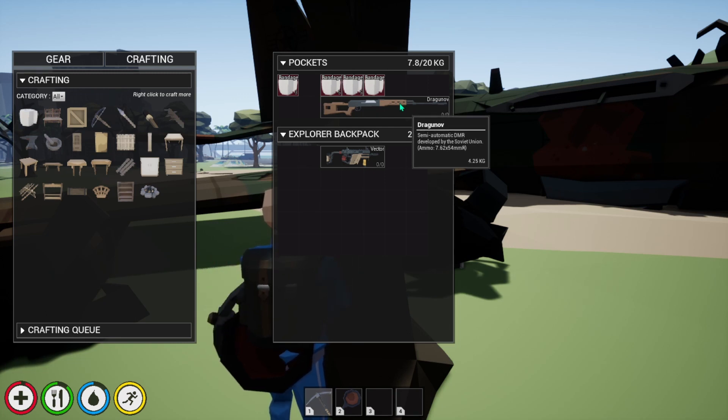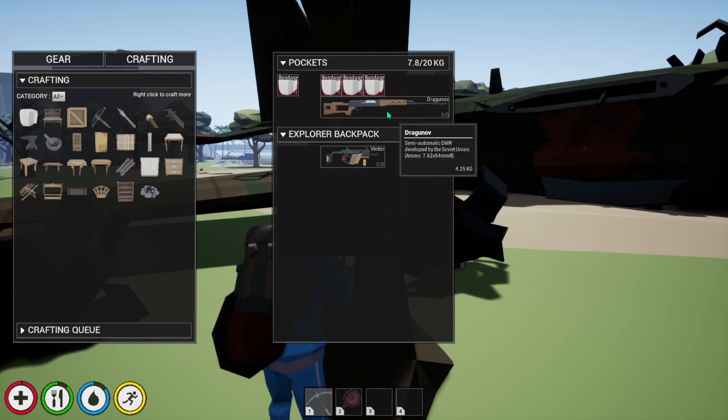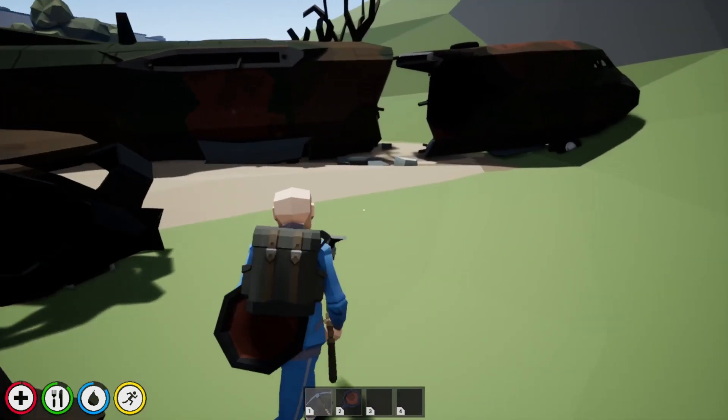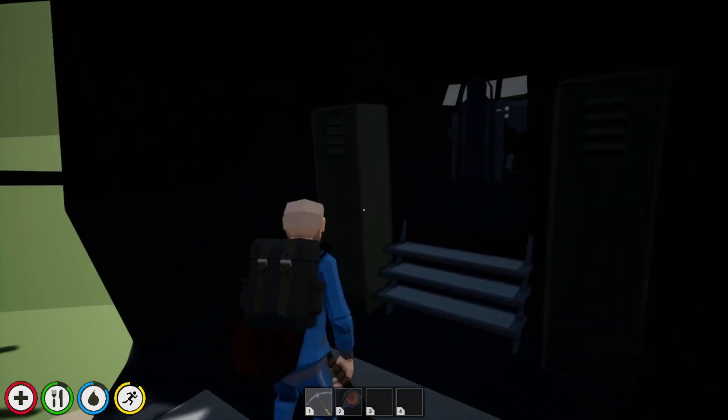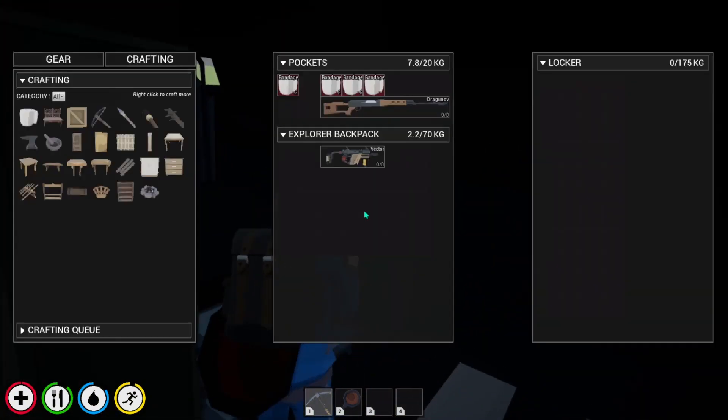We have a Dragunov — I think that's how you pronounce it — and a Vector. Both seem to be great. So we'll probably keep those. Nothing else in here. Wouldn't it be cool to drive a plane?